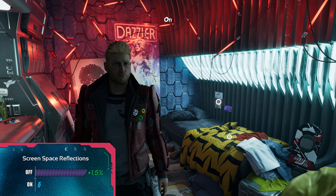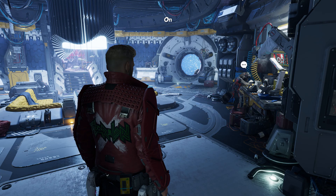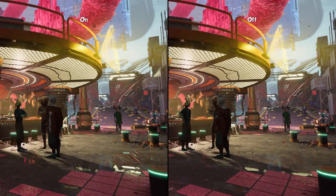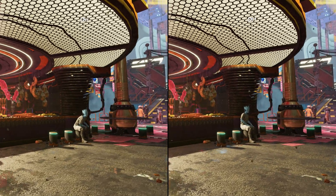If you turn off screen space reflections you will get only around 1.5% boost, even though it seems like there are a lot of reflective surfaces, so I'd honestly just leave it on.